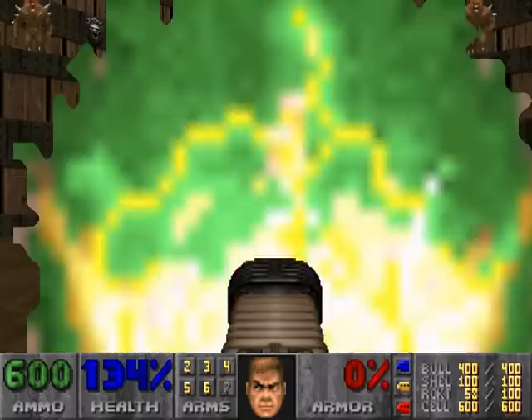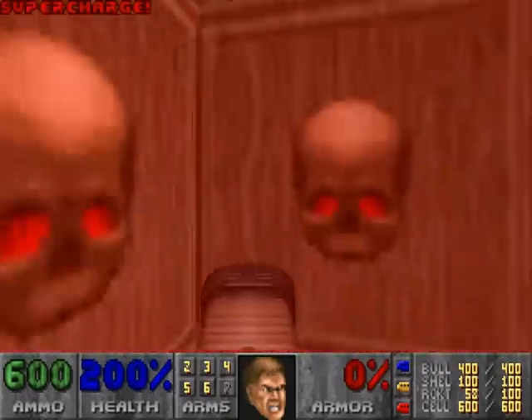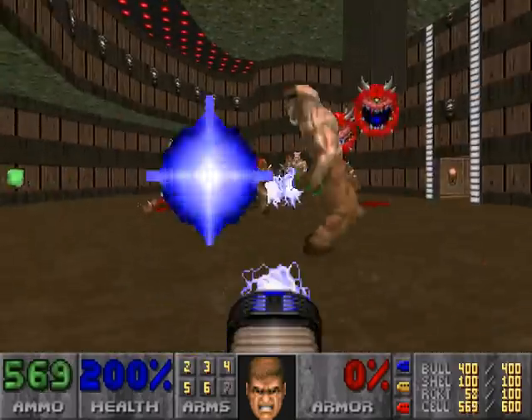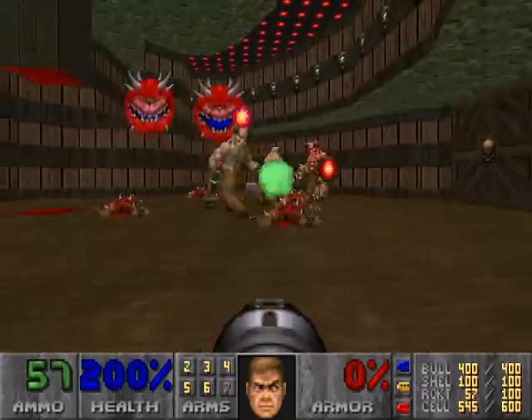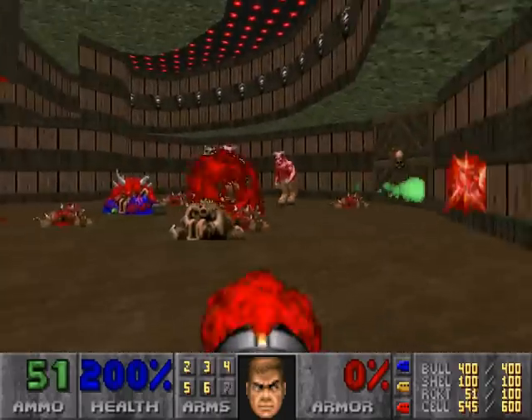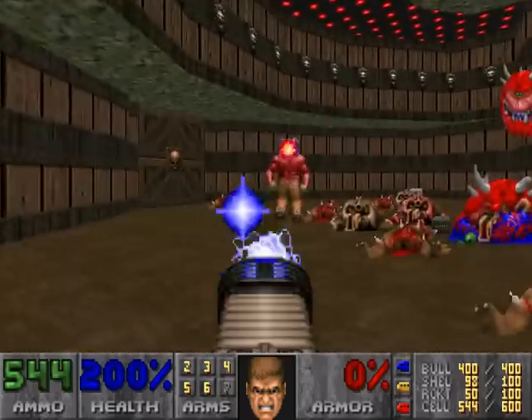My throat's all out of whack this morning. Step through the teleporter, turn around, open this up, and step in here. You can use rockets right in here too. We want to save this super shotgun for the moment.